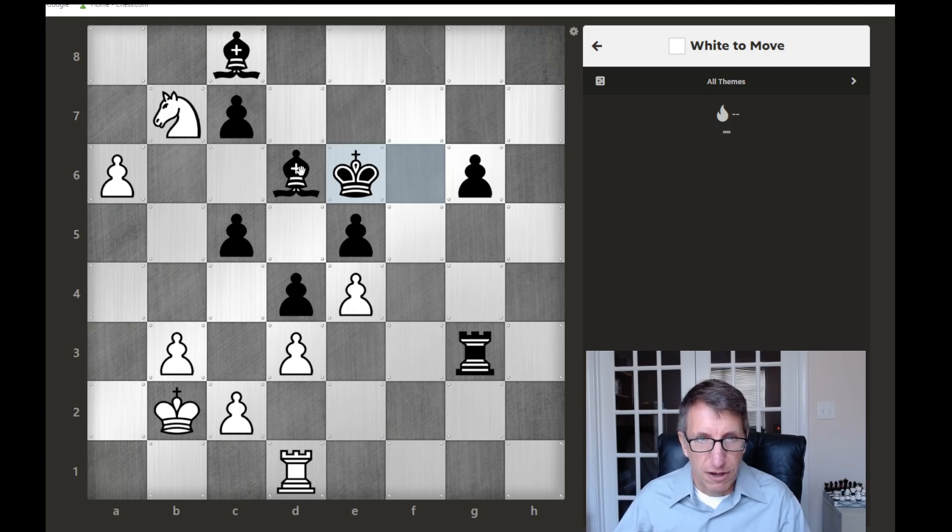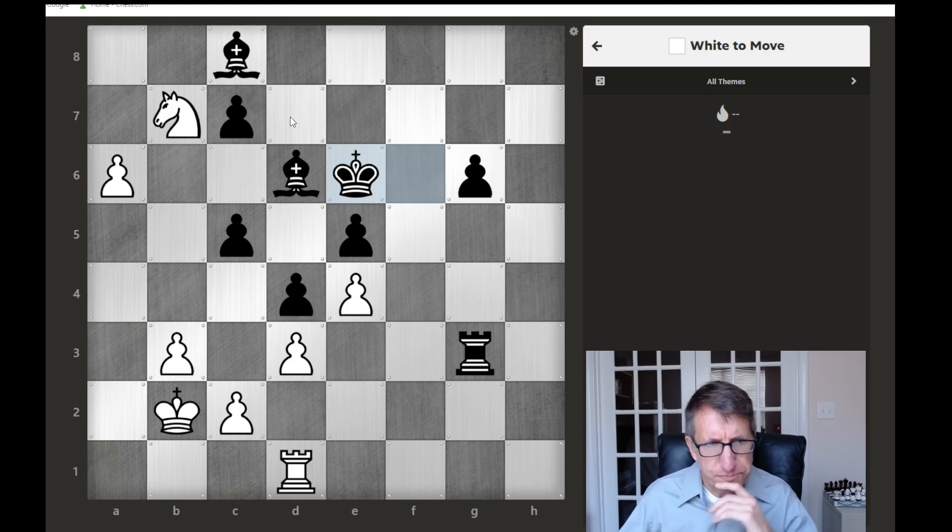So with white here, what can we do? We do have a check with this knight, but then the king could just move over here to d7, attacking the knight if we move it here and check the king. We have a passed pawn that could try and make its way up the board, but if we move that, the bishop can just go ahead and capture.